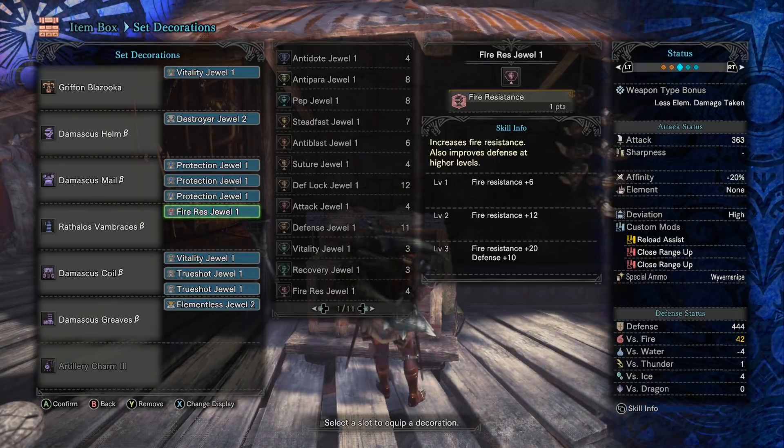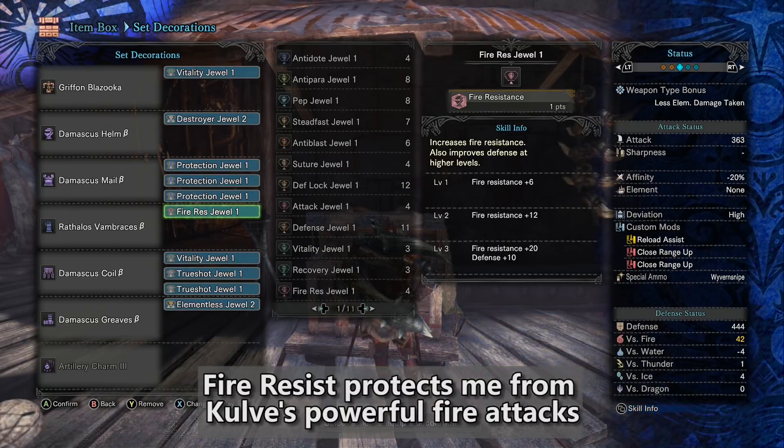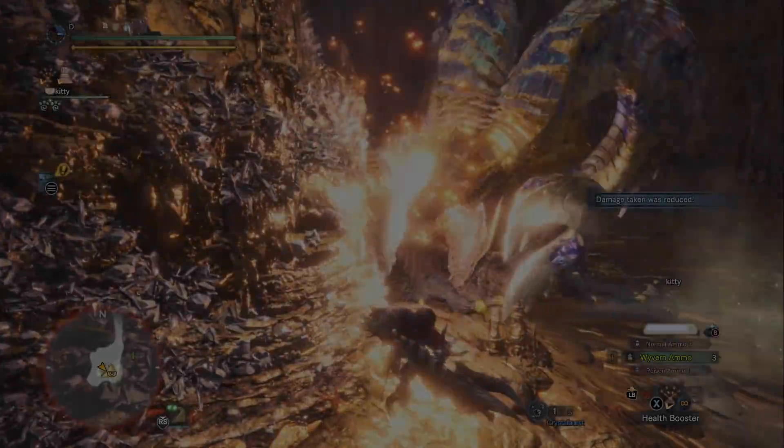That makes a big difference. There are a lot of moves that can't one-shot me — or two-shot me — anymore when I'm fighting Kulv Tarath. I can almost just stand in her lava attacks and do what I want because it's not going to do enough damage. I'm going to take a lot of damage over time from it, but not enough that I'm really forced to leave, and it contributes a lot in that regard.